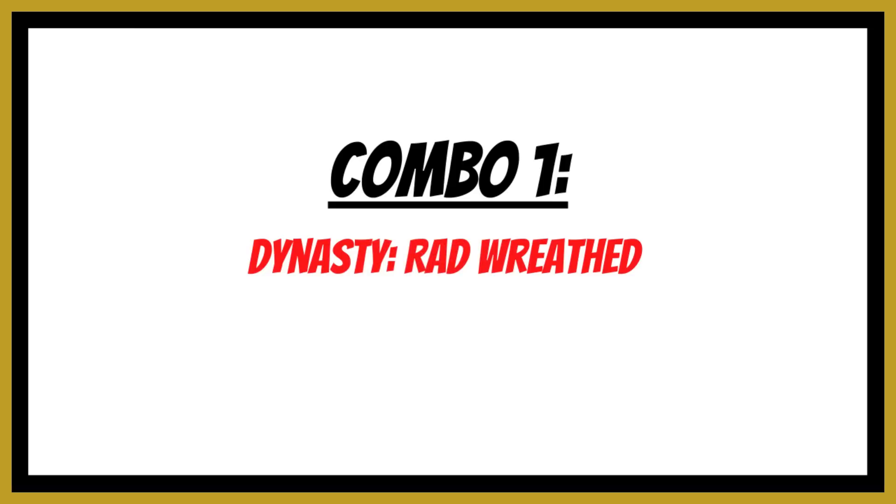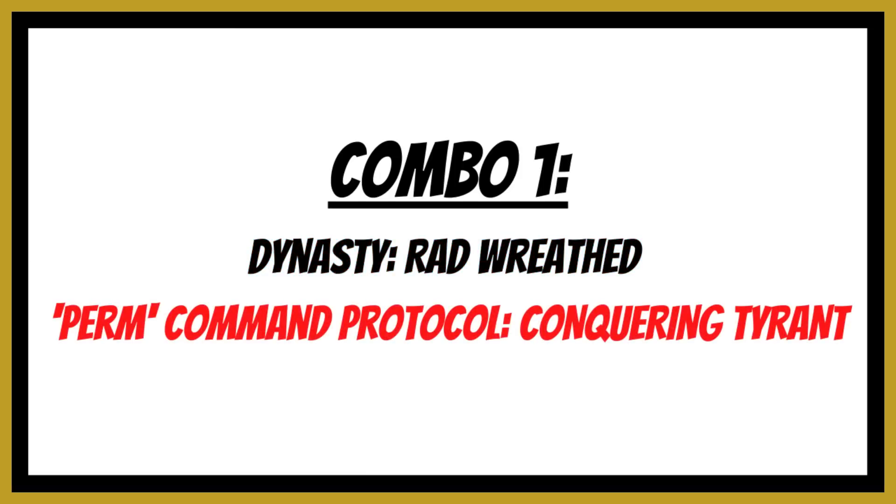Combination number one: select the dynasty trait Rad Reeved from the ancient dynasty custom dynasty codes. Rad Reeved is an aura that subtracts one from enemy toughnesses within one inch. You then add the permanent command protocol of Conquering Tyrant. Directive number one adds three inches to the range of the unit's aura abilities to a maximum of 12. This means your Rad Reeved is now a four-inch aura instead of one inch, so you don't need to be in engagement range to inflict that minus one to enemy toughnesses — you can shoot those units at range.